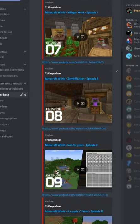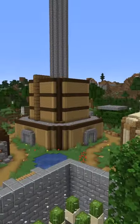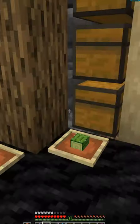The project took 11 episodes in total to finish, finishing on episode 18, and contains different surrounding farms such as a cactus farm. All the farms collect to this main storage area and as you can see the farms definitely work.